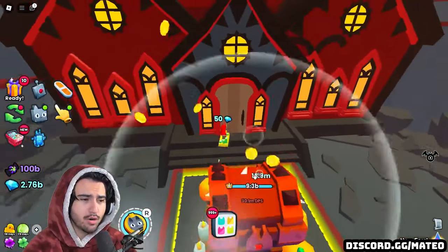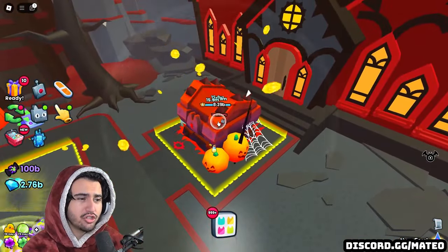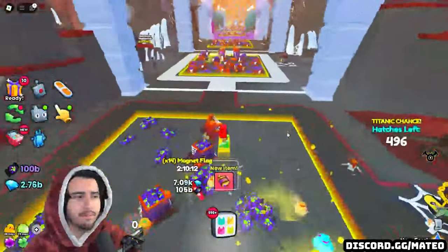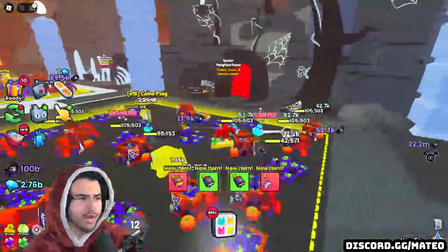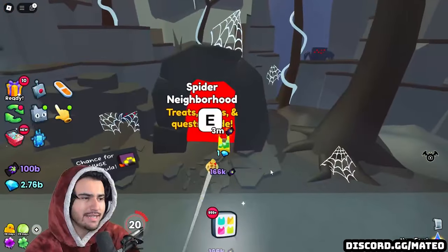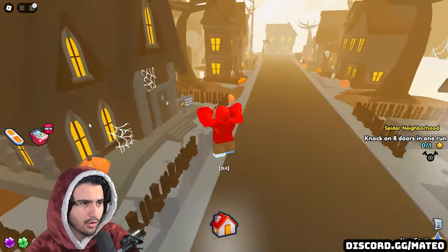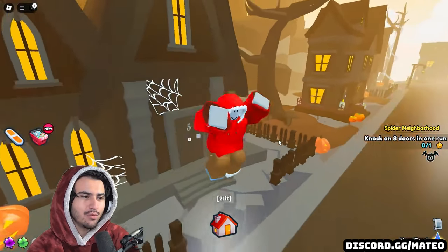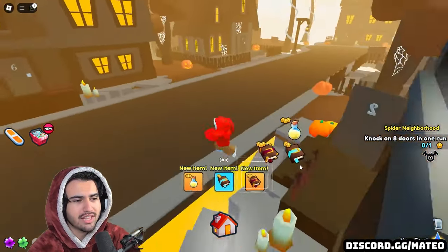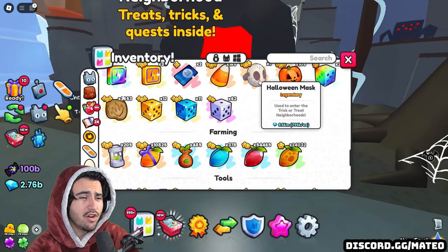This chest was part of the previous update but this time it seems to have more health — I'll go ahead and destroy it to show you the loot, though there doesn't seem to be much different about it. Now let me show you the trick-or-treating. Each of the three new areas this week has its own neighborhood that you unlock by completing quests in the previous area. Inside the Spider Neighborhood, once you enter using a Halloween mask, there are eight total doors you can knock on for a chance at huges and other items.